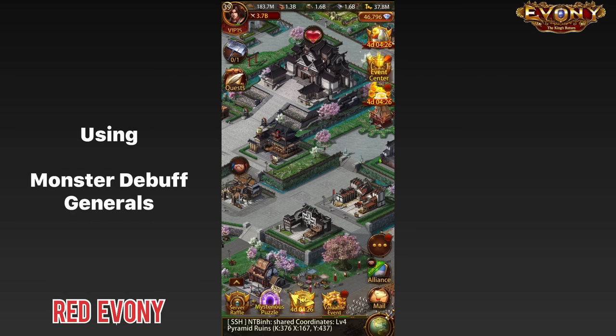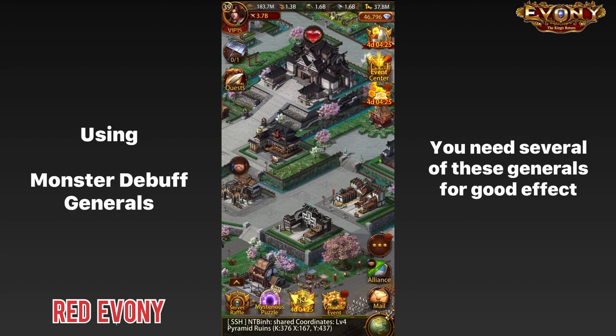The thing when using these monster debuff generals is that you can't just send one or two — that won't cut it. You need a lot more than that. You need several people in your alliance sending those monster debuff generals to rallies. Ideally, you'll be looking at having over five or six of those in every rally. The more, the merrier, obviously.